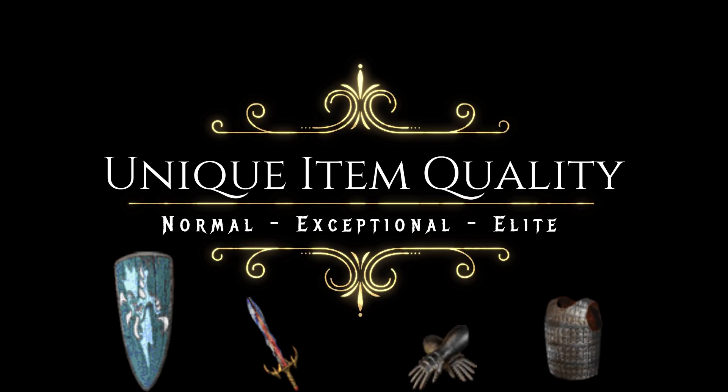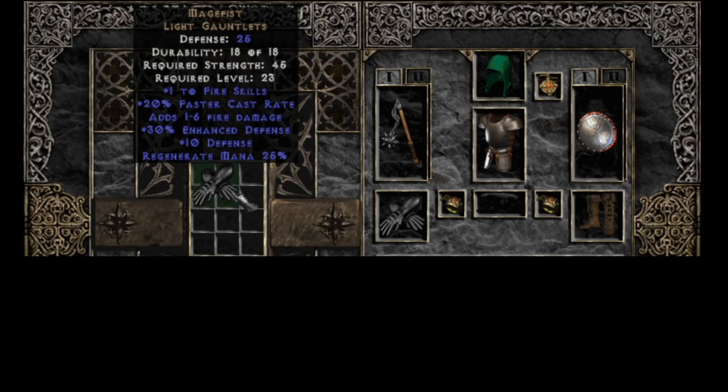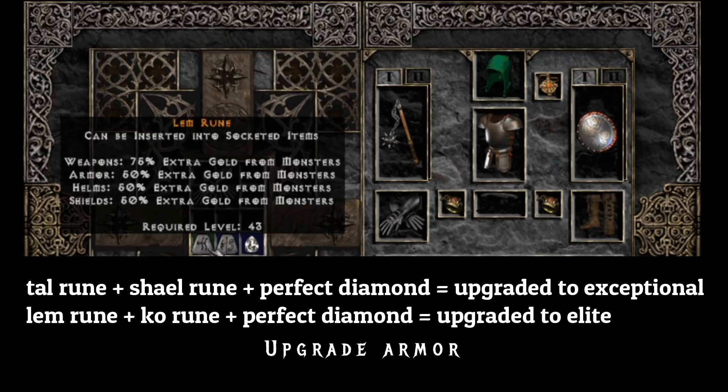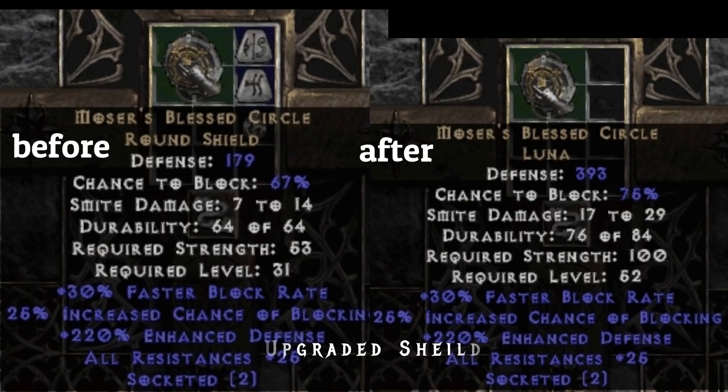Next is upgrading unique items. Depending on the level of the item — in terms of Normal, Exceptional, and Elite — you can upgrade them to Elite. Unfortunately, you cannot upgrade set items in Diablo 2. For example, if we want to upgrade Normal Mage Fist Gloves to Elite Crusader Gauntlets, you will first use a Tal rune, Shael rune, and a Perfect Diamond to upgrade it to Exceptional. Then you will use a Lem rune, Ko rune, and a Perfect Diamond, and this will upgrade the item to Elite. If your item's level is already Exceptional, you will only need to use the second recipe. Shields give a variety of bonuses when upgraded, such as increasing the smite damage and, in some cases, increasing the block chance of certain shields.